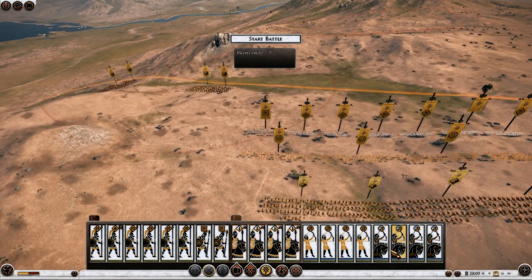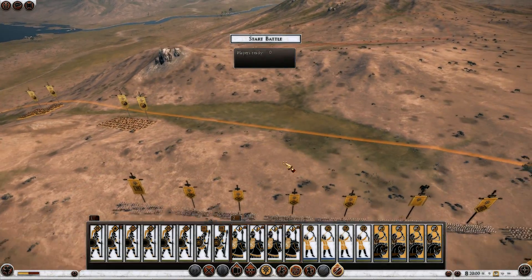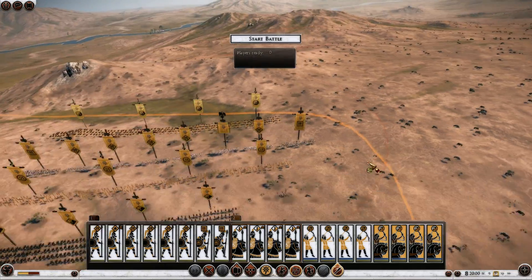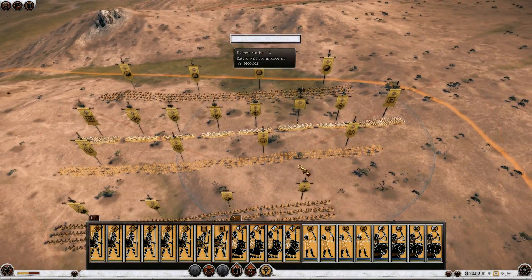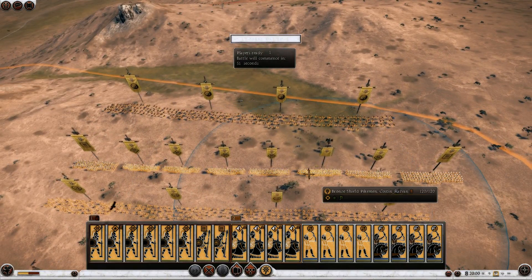I'll use my Scythian Archers to harass the enemy. Now this map is an annoyance. Why? Because you have this hill and everyone is going to try and rush up this hill. I'm deploying my units here because that's exactly what I'm going to do right here with my army once battle begins.